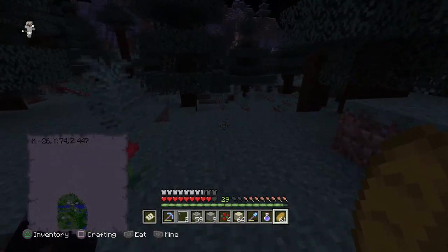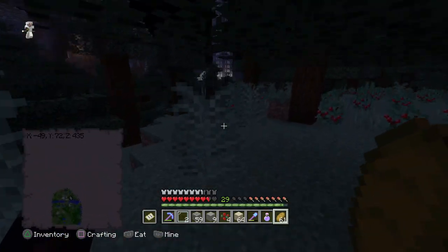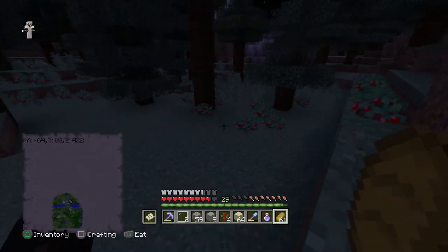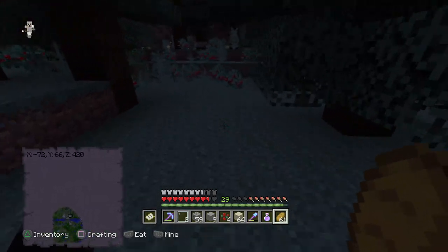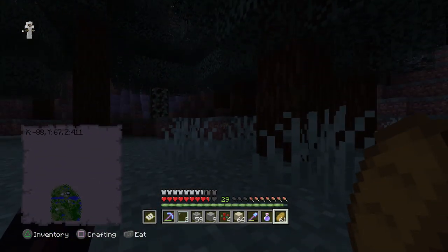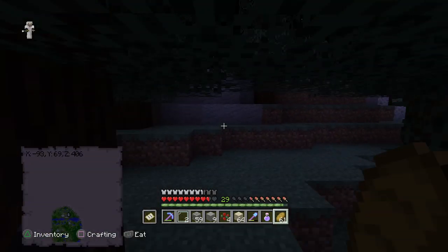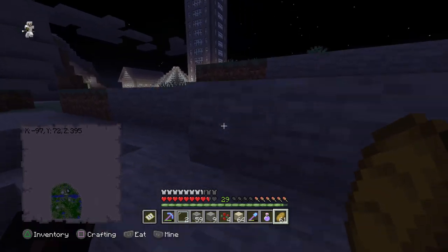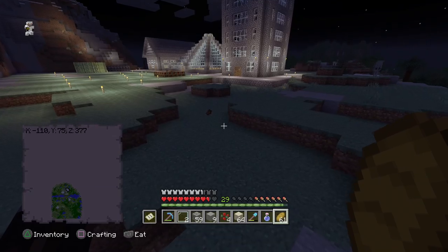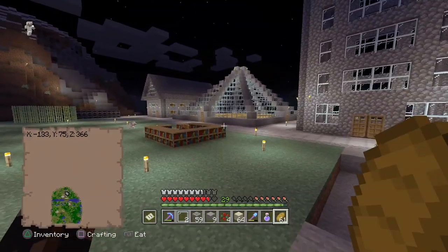Now one more thing I have to do is sooner or later fight the ender dragon, and for that I first have to find the portal, but I also have to try and get some ender pearls. It's going to be nice to even have an ender chest, because if I had an ender chest when I found this treasure chest, I would have taken all the stuff and put it in the ender chest without having to go all the way back there for it.